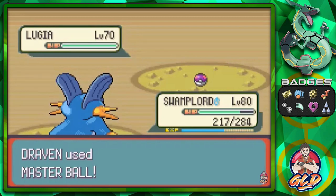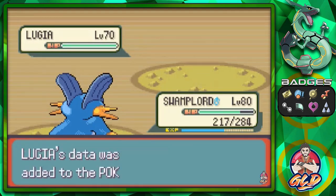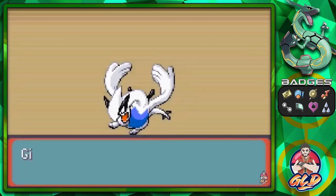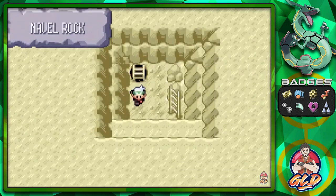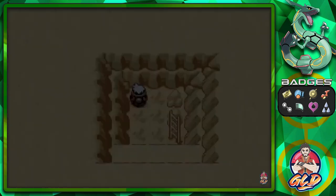One, two, three — got it! We caught Lugia, the next Johto legendary. Here's its Pokédex entry: the Diving Pokemon — Lugia is so powerful that even a light fluttering of its wings can blow apart houses. As a result it chooses to live out of sight, deep under the sea. You can see why it stays hidden — it would literally destroy everything around it just from a glimpse of its wings.